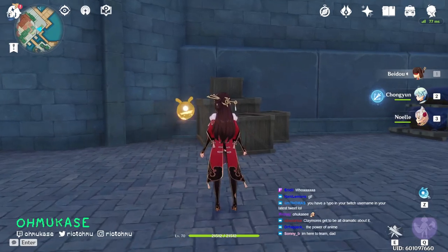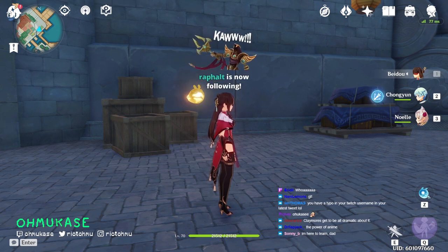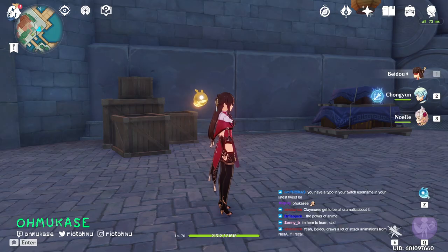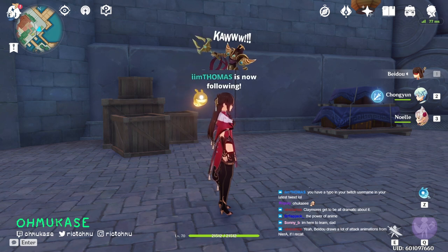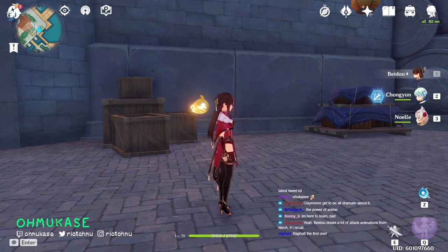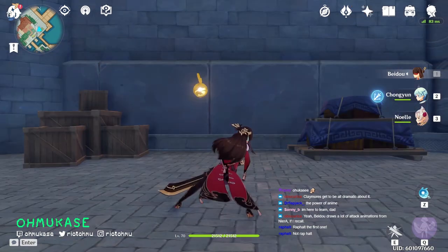For every single character, animation is obviously very expensive. You can imagine every single character — if you take any character that has a weapon, you can probably put some animations side by side and they'd be pretty similar. But if you think about it, you take a sword and there are only so many variations of how you can swipe a sword.